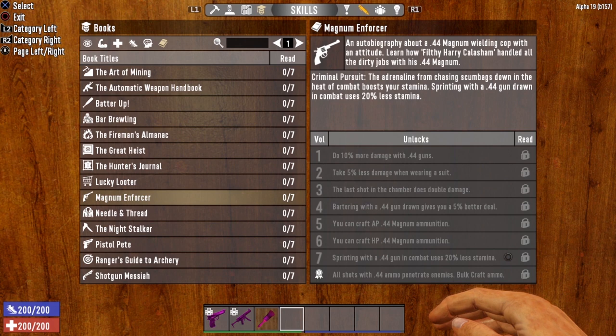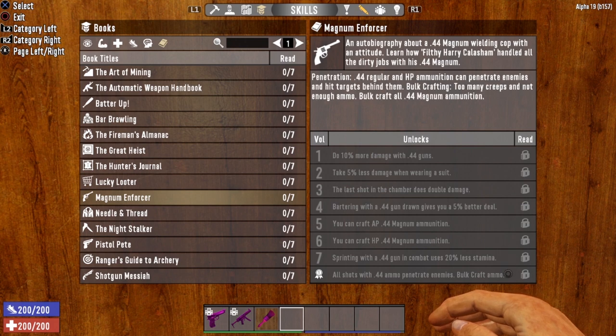Volume 7 is Criminal Pursuit: the adrenaline from chasing scumbags down in combat boosts your stamina. Sprinting with a .44 gun drawn in combat uses 20% less stamina. And the completion bonus if you collect all 7 books is Penetration — .44 regular and HP ammo can penetrate enemies and hit targets behind them. It also opens up bulk crafting.